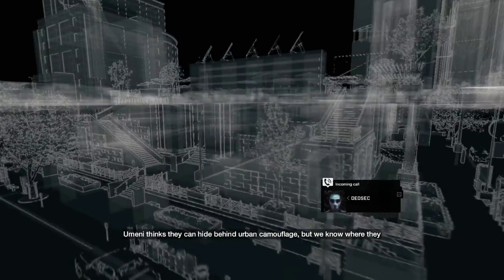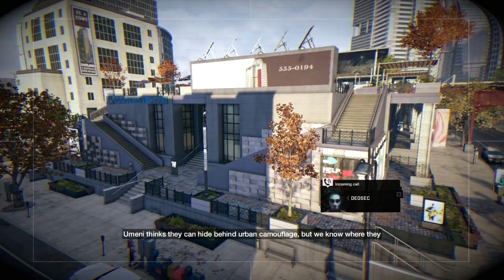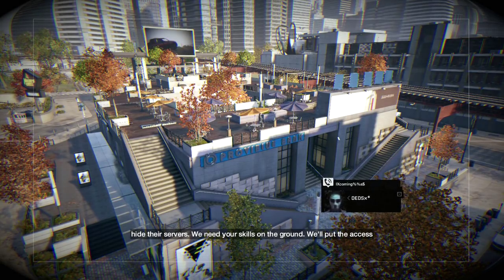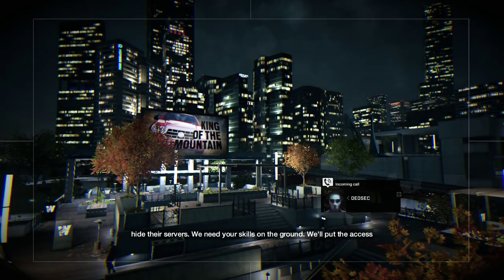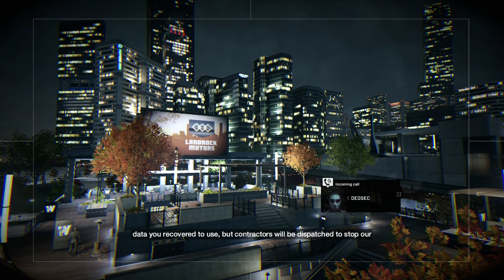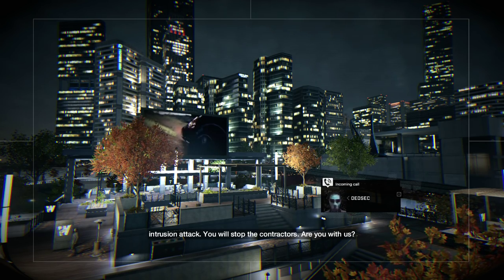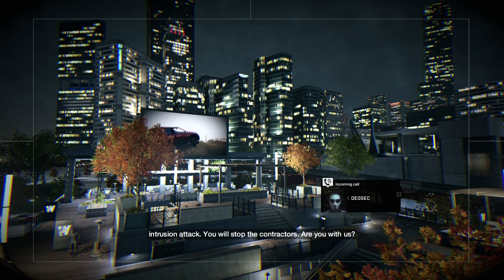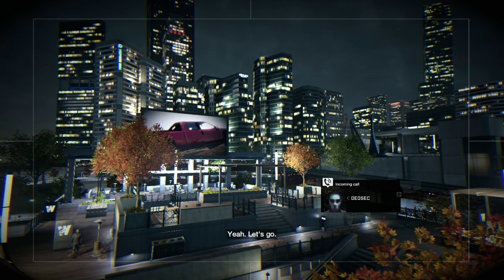They think they can hide behind urban camouflage, but we know where they hide their servers. We need your skills on the ground. We'll put the access data you recover to use, but contractors will be dispatched to stop our intrusion attack. You will stop the contractors. Are you with us? Yeah, let's go.